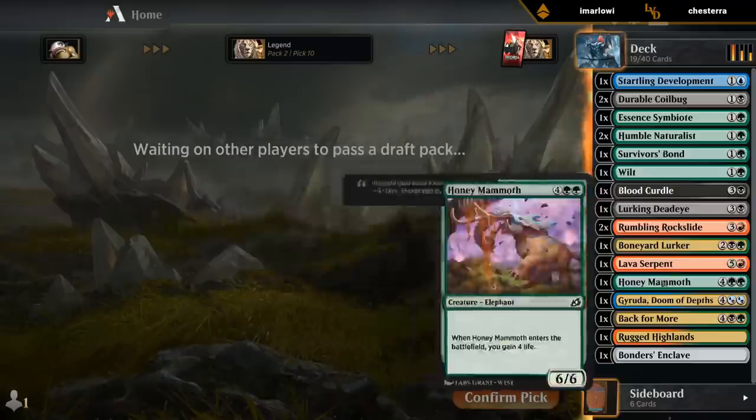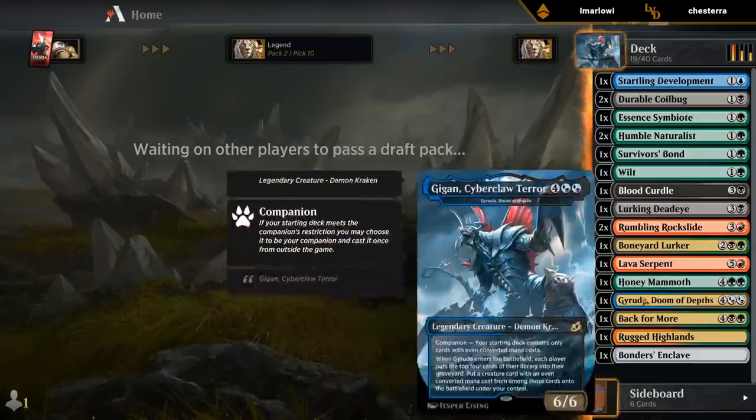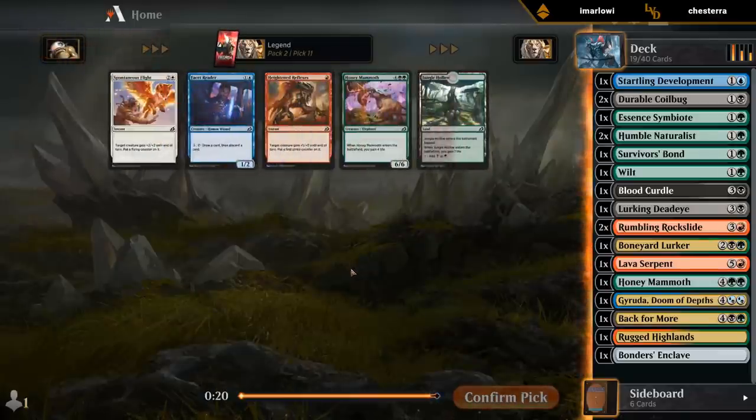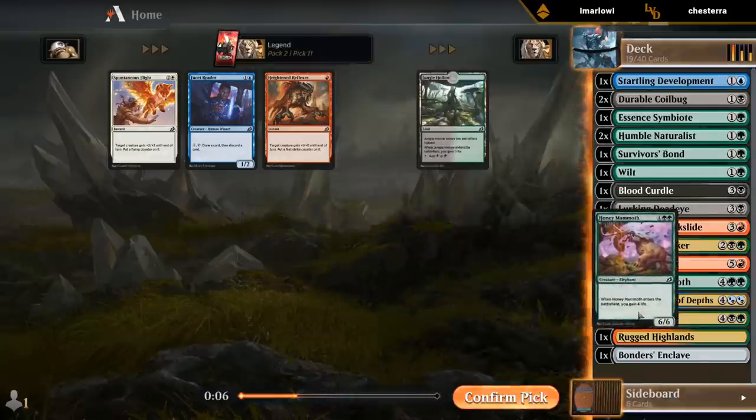Could use some more six-drops. Currently only have Serpent and Mammoth that we can hit with Keruga. A Leech for instance would be fine. Probably take Mammoth over another Jungle Hollow. I wouldn't mind the fixing, but if we don't get more six-drops in the last pack that could be a bit light on win conditions. I've been pleasantly surprised by the Mammoth.